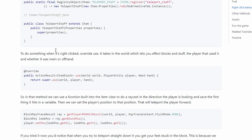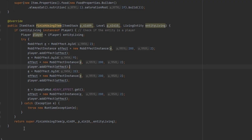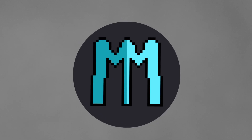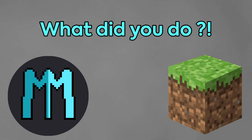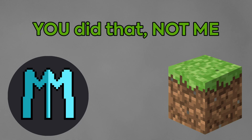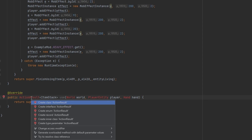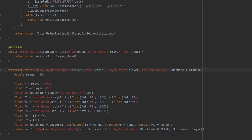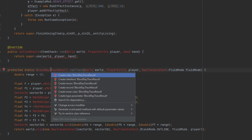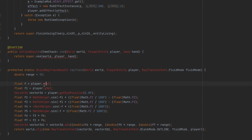Maybe I wouldn't have so many bugs if I followed tutorials, instead of trying random things and hoping they work. But oh well, that's how I do things. I prefer to blame Minecraft for the bugs. Damn Minecraft, why are the eggs bugged? What did you do? You did that, not me. To be fair though, Minecraft really doesn't help me, because every time I Google something, what I find is outdated. Do they change the entire code every update? I find some posts that are only a few months old and the code already doesn't work anymore. Anyway, I don't really want eggs, so I'll just do something else.